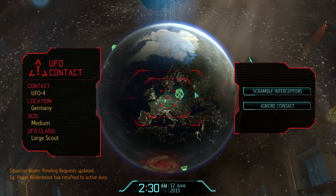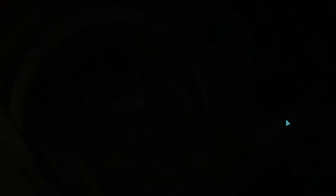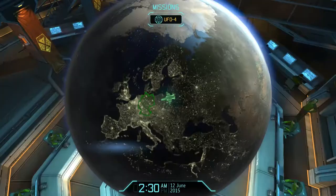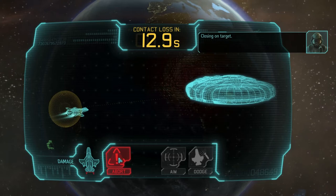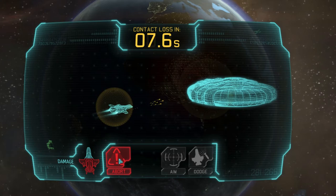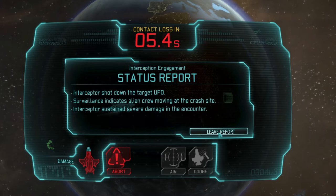Raven 1 is ready with its Phoenix cannons, and if necessary I'll pull it back and launch Raven 2. I just have to be ready on the abort button. We're in pursuit. I'm on the abort button — shoot back, shoot back, shoot back. Abort! Interceptor shot down the target UFO — okay, that was just in time. Send Skyranger. So we've got a downed UFO.